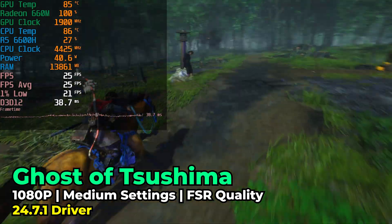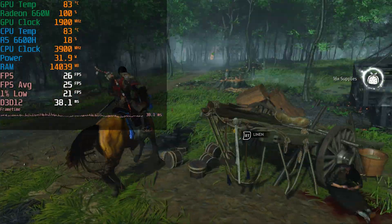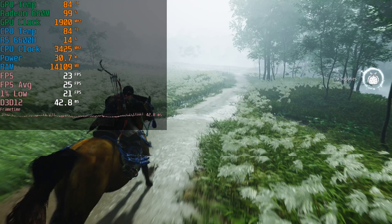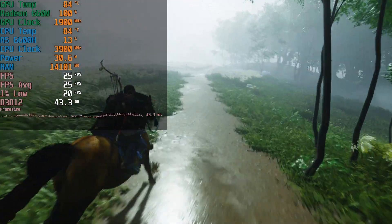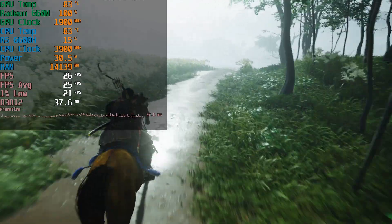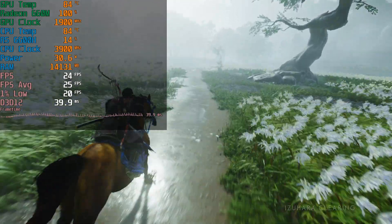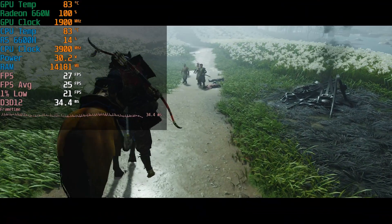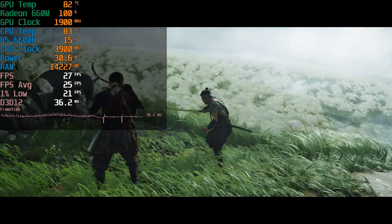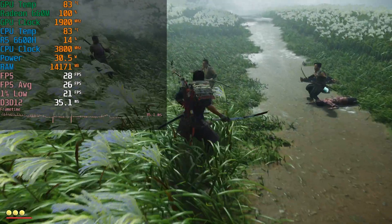Another title is Ghost of Tsushima, which has proven to be a great performer on a lot of hardware because it is a port of a relatively old title. But at medium graphics settings with FSR at quality, the level of performance is pretty rough. And there are visual artifacts happening in the game that I really couldn't explain — a weird shifting of color where there are flashing blue hues. Even after restarting and updating the drivers, it just continued to happen, and only in this game. The performance also wasn't remarkable, but this game does have frame generation built in, and we saw with the bigger brother of this APU just how big of a difference it could make.